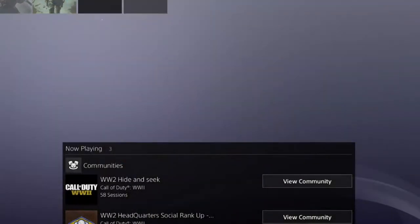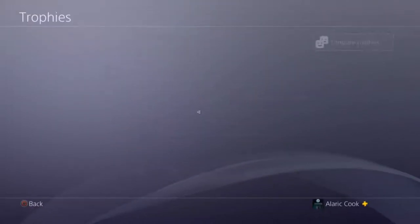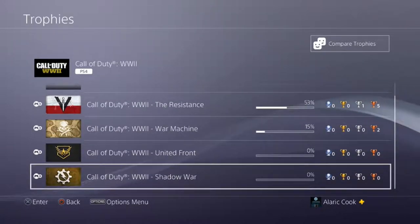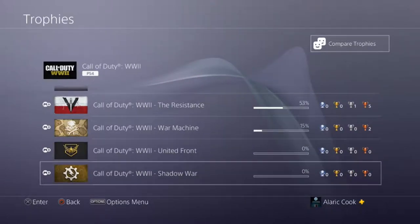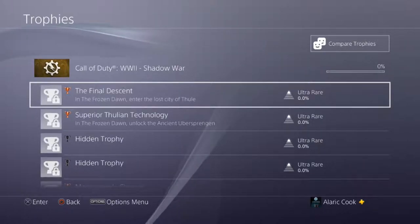These achievements have been put into the game. If we go into the achievement list and take a look, the DLC is called Shadow War. It's got a cog with a lightning bolt through it — kind of interesting. If we click into it, it says the Shadow War, and there's a 'Final Descent' achievement.